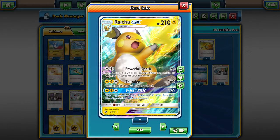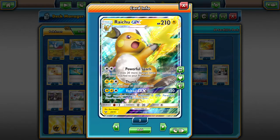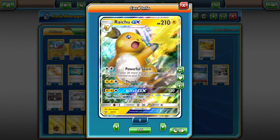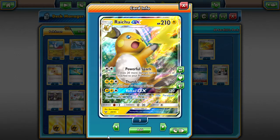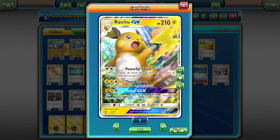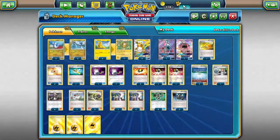Volttail can paralyze your opponent, but with how many ways of switching out there are, Paralysis doesn't seem to hold too much. But Raichu is still our main attacker with 210 HP. Let's go over what the rest of the deck is.